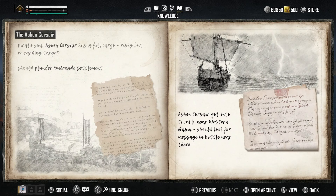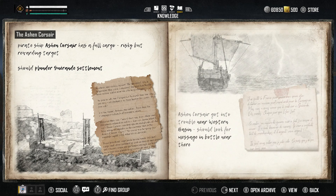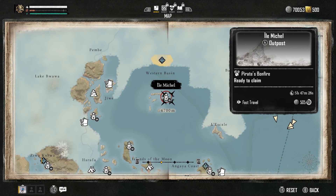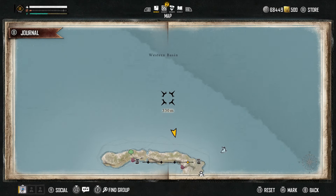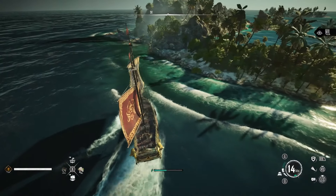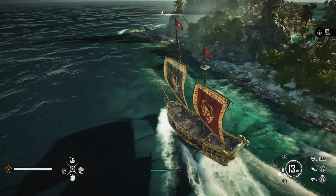The next clue is going to tell you that you need to head up to the Western Basin. It's actually south of where you can see the name Western Basin on the map. You're going to see a few little islands and an outpost on the top right side of the islands — I'm going to call it the Michael Outpost. When you are there, you're going to have to look for a message in a bottle. Now, this is where the inconvenience happens — or the bug, whatever it may be.